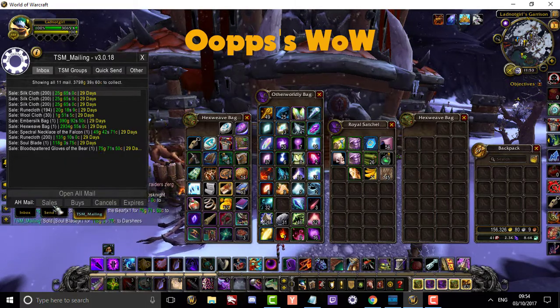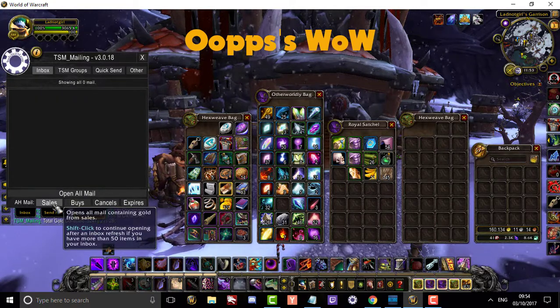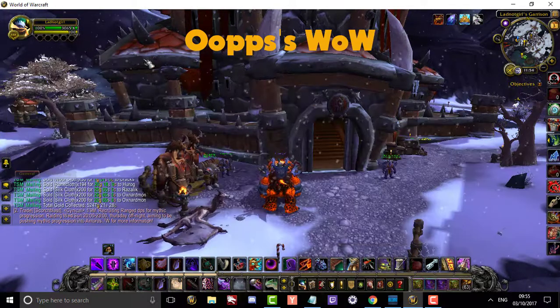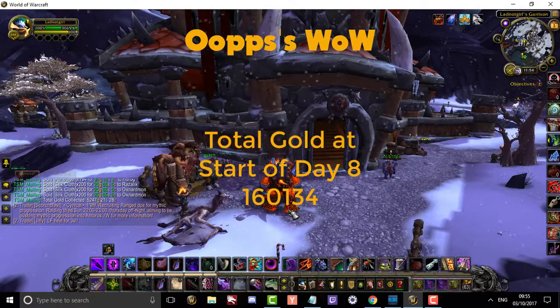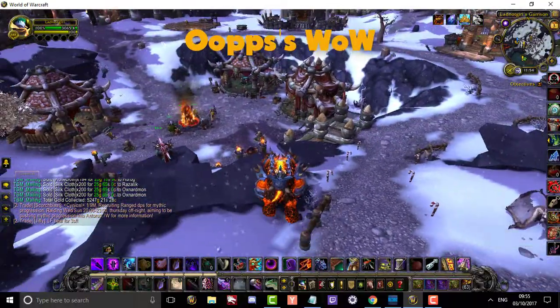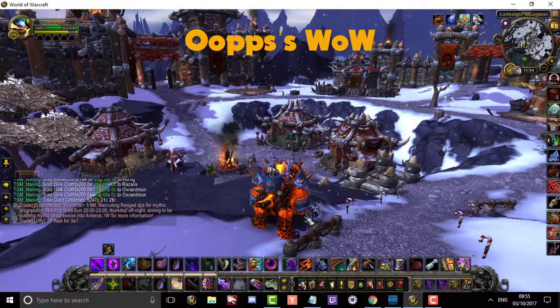I've still got two star belt patterns and my searing blade pattern that should bring me in around 150k, so I can't wait for them to sell. I've set my garrison missions and put in my work order of hex weave cloth, so it's off to farming spot number one.